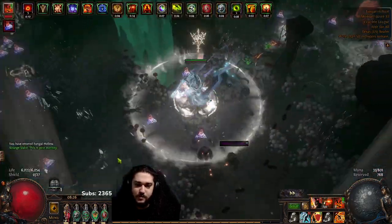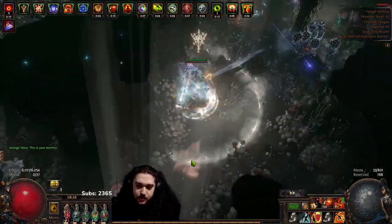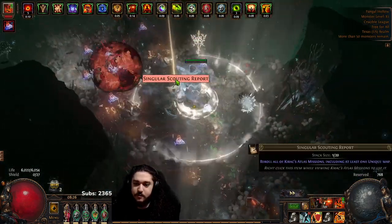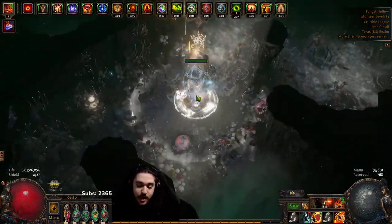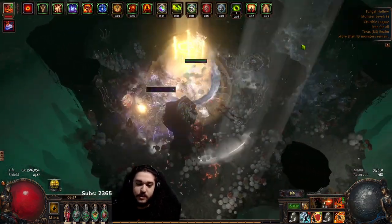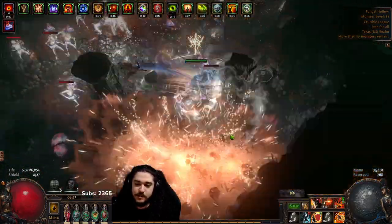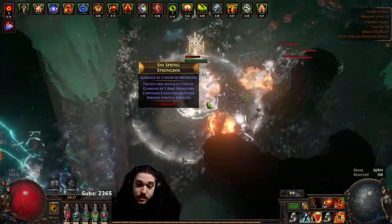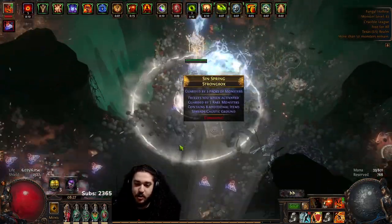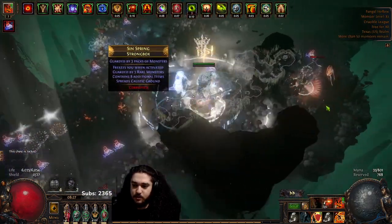This character is called Pox Flashbang - I'm sure you can guess why. I do get a lot of questions about whether this is just a better version of the Juggernaut league starter, and the answer is actually no. It looks really crazy, but the reason it looks crazy is because we're utilizing a mechanic called Explode to basically elevate our clear. Your actual DPS is not a reflection at all of how fast you clear with a build like this.